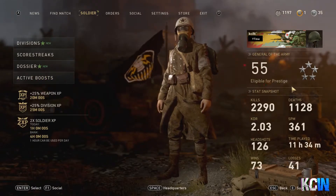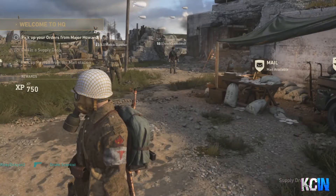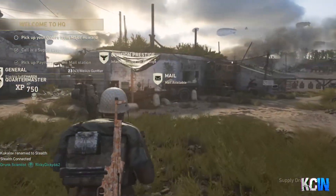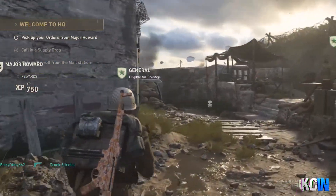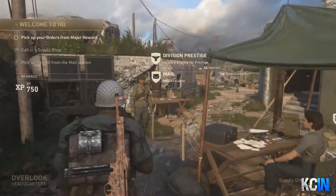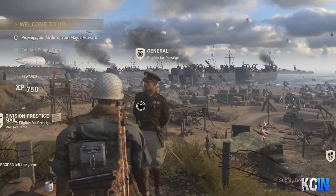I have the double XP active boost but we can prestige, as you guys can see. To do that you need to head on over to the Headquarters — this Headquarters thing is all new and hasn't been in any other Call of Duty, which is pretty cool. To prestige you've got to walk over to the General. As you can see it says 'eligible for prestige.' I think the other one is for prestiging your gun — that's what division prestige means. We're gonna head over to the General and prestige.